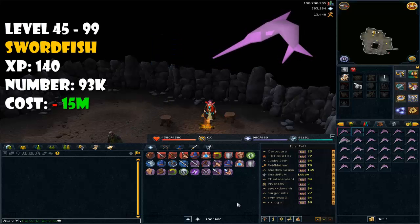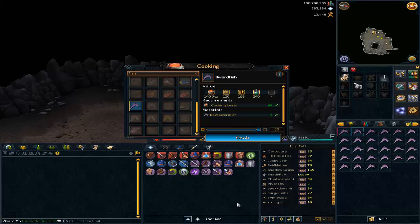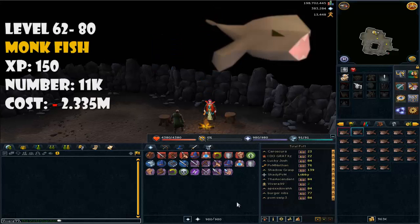If you are a free-to-play player, you have to cook swordfish all the way from level 45 to 99, and you'll need around 93,000 swordfish to cook. This is the last method that free players can use to achieve level 99 cooking.